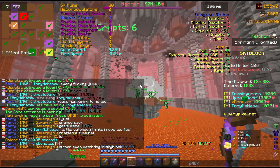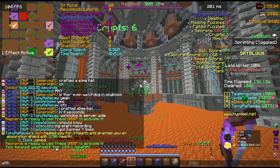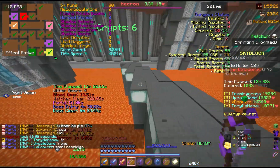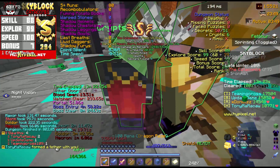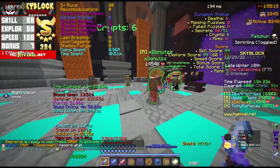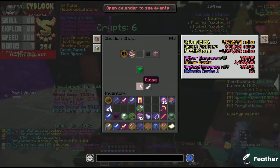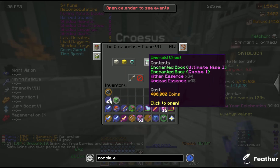Later on, after I got the Last Breath, I am actually a little bit useful in Floor 7, so my friend decided to take me up when his team only had 4 people, and I managed to do some S-Plus Floor 7 runs. I am very lucky and dropped the Wither Boots on the first run. Then the Wither Leggings on the second run. I didn't open the helmet because it isn't much useful.